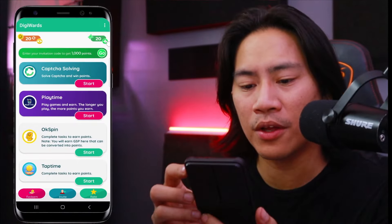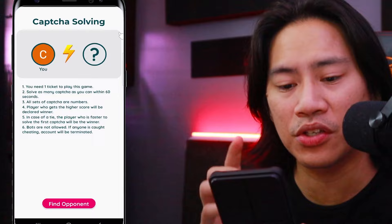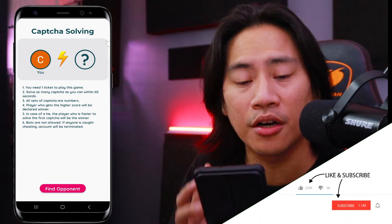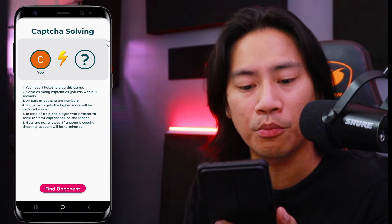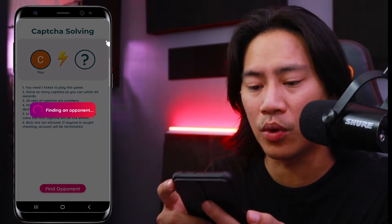For this CAPTCHA solving, when you tap on start, it's like a one-on-one competition. You need one ticket to play this game. Solve as many CAPTCHAs as you can within 60 seconds — all sets are numbers. The player who gets the higher score will be declared the winner. In case of a tie, the player who is faster to solve the first CAPTCHA wins. Bots are not allowed, and if anyone is caught cheating, the account will be terminated.